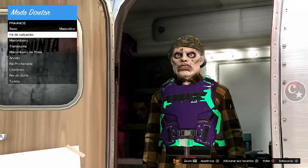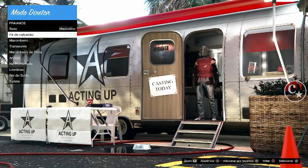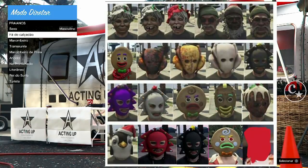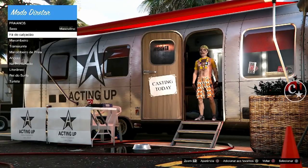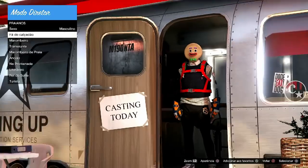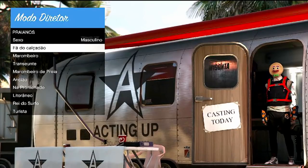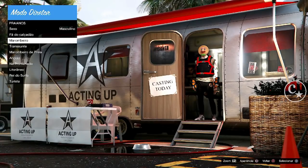Agora a gente vai procurar duas máscaras que a gente pode congelar mais fácil e voltar aqui depois para buscar os trajes: é a do biscoito sorrindo e a do pinguim. Se você quiser buscar trajes em definitivo, sem voltar aqui, então você vai escolher uma dessas outras máscaras. Essas não têm como voltar aqui — somente a do pinguim e a do biscoito. Aqui é o momento que eu vou encontrar a máscara do biscoito. O que a gente vai fazer para adicionar aos favoritos? Setinha para baixo em cima de marombeiro.